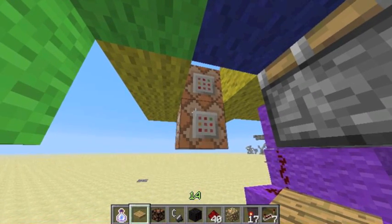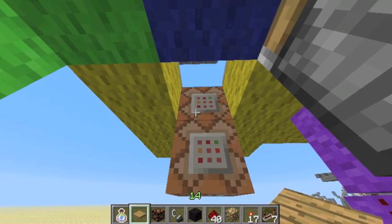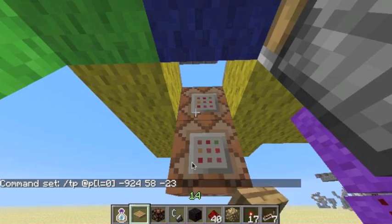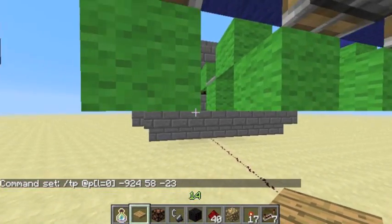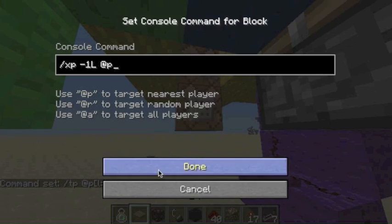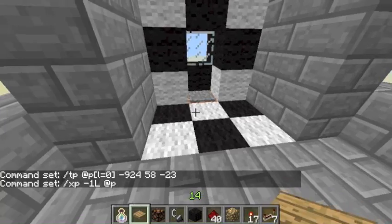This could not have been done without the new command block, so I want to quickly go over that. Every time it goes through a complete cycle on the counter, it will try to TP a player of level 0 to the location inside there, and it will also subtract one level from the person currently in the booth.